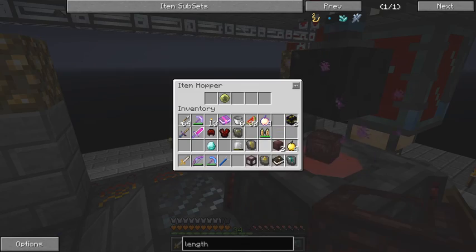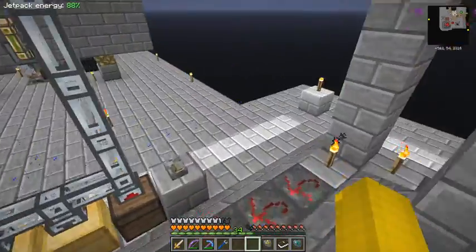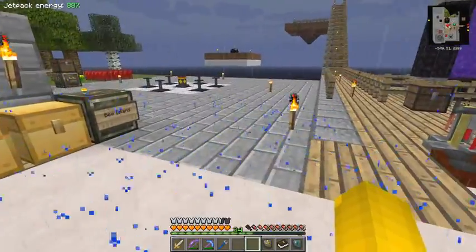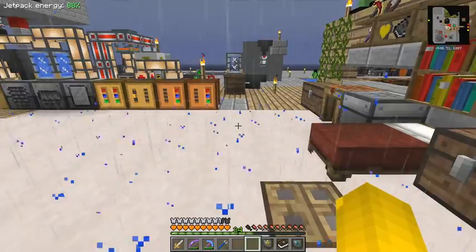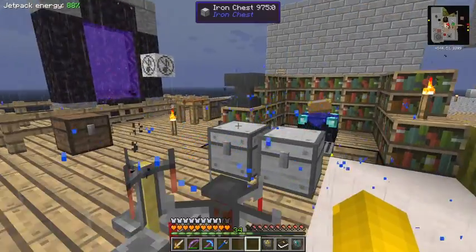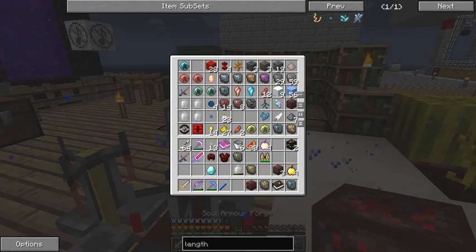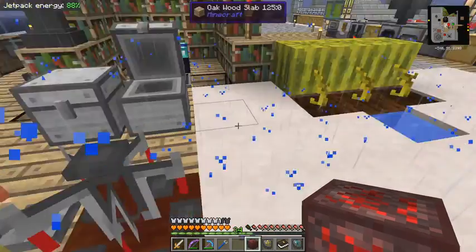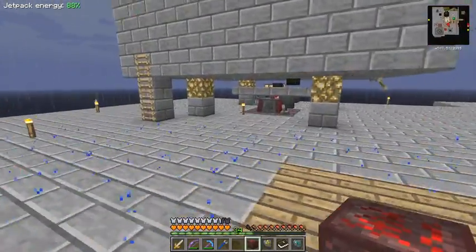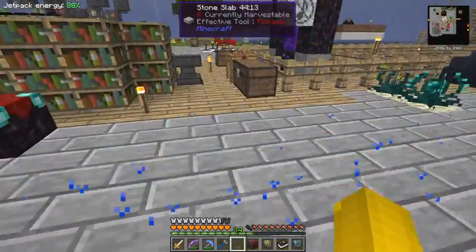This one's now filled up - let's put the empty one in here and take the full one out. Now what I want to do is show you how to upgrade the armor. It's a blood magic thing - it should be in this chest - the soul armor forge. I've now got four full sockets. I want five for a helmet, so this should be the fifth one.